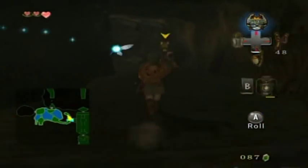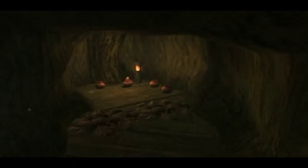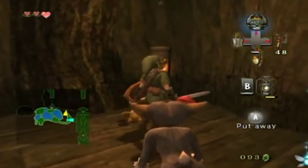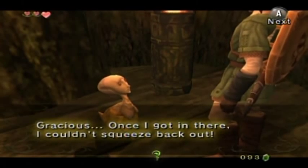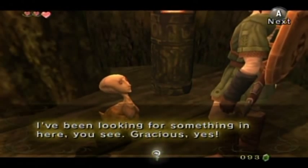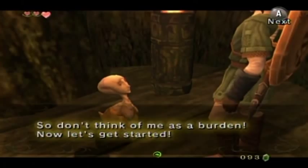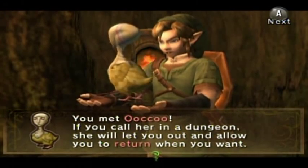Over here you're going to meet a new character — not the bomb bug, but behind that bombable wall. Voila — see that little head in the pot? That's Ooccoo. It's a freaky-looking chicken, but despite its appearance it's a very handy and helpful critter. Since I always seem to beat dungeons in one run, I don't really have much use for her, but if you need to take a break you can use this character. I wasn't sure if it was a guy or a girl, but it is a her.